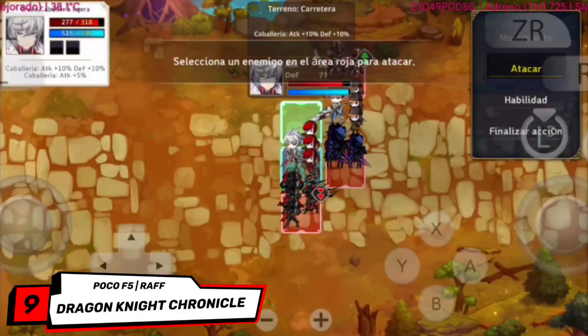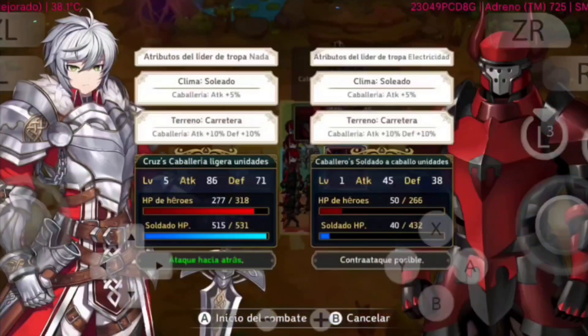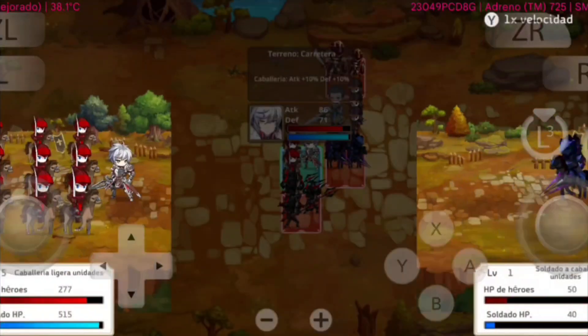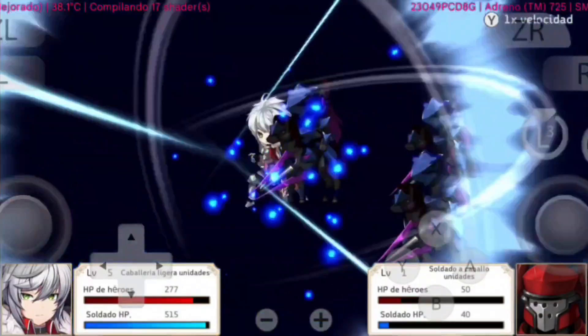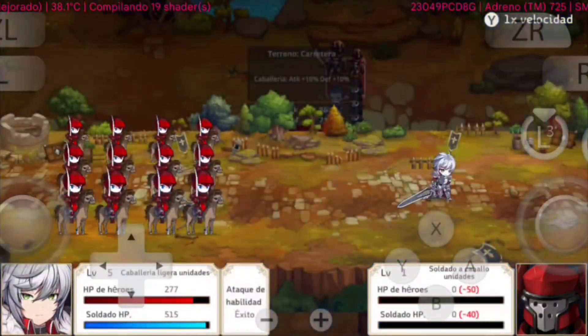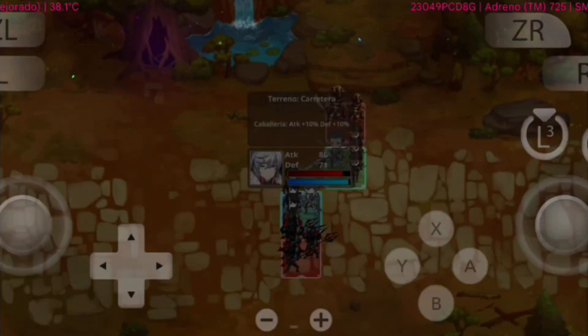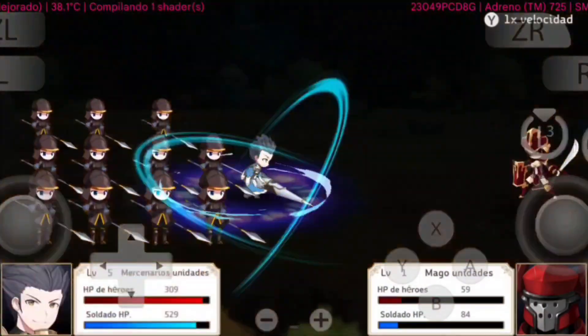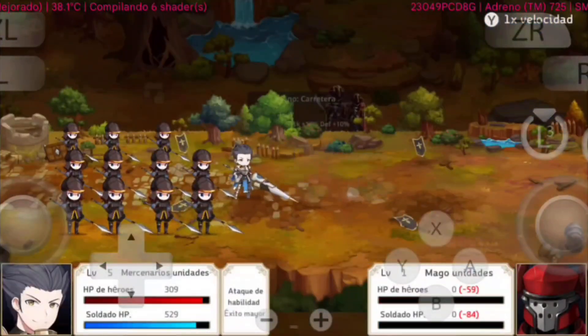Dragon Knight Chronicle. On Eden Emulator, this action RPG runs impressively well, bringing back its fast-paced combat and anime-inspired storytelling right to Android. The visuals look sharp, the controls respond smoothly, and the frame rate stays consistent during most battles. There are a few minor slowdowns when large groups of enemies appear, but overall performance remains solid and fully playable.